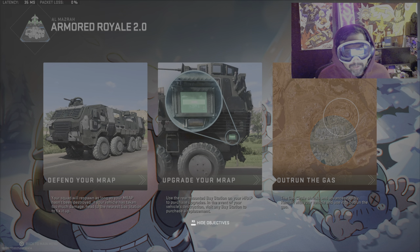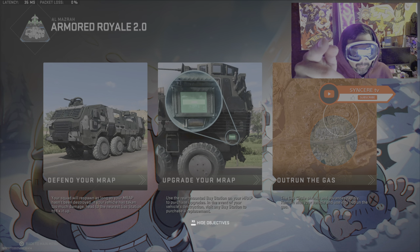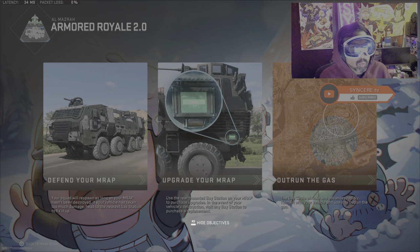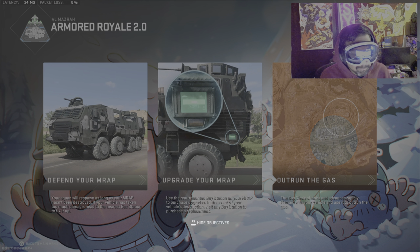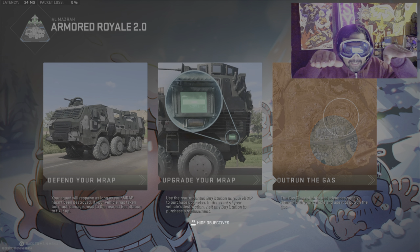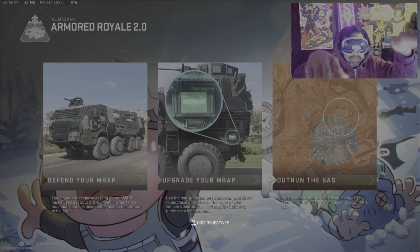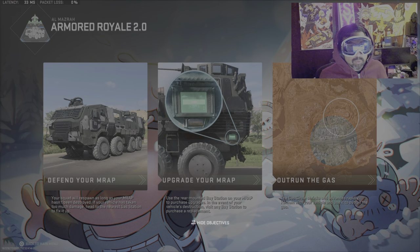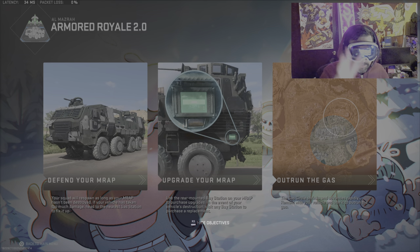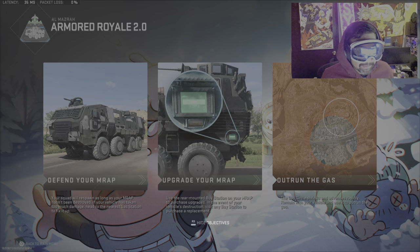Alright guys, I truly do hope you enjoy this video. If you like what you see, you know what to do, you know what to click, you know where to find me. So let's get into this new Armored Royale 2.0. It's an old school Verdansk edition where they would start two trucks at one spot and you'd have to advance and fight your way to the next spot until you reach your destination. But this one is a full on total BR mode of that version on steroids. There are three things you have to do: defend your MRAP, upgrade your MRAP, and outrun the gas.